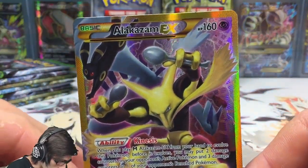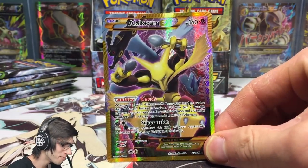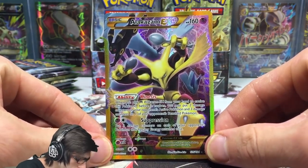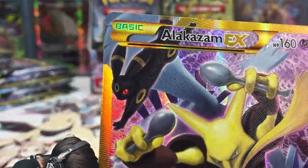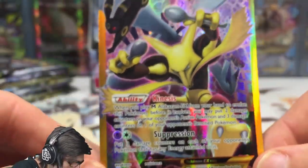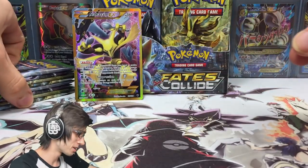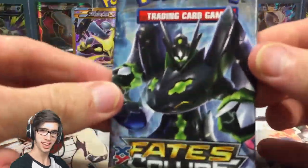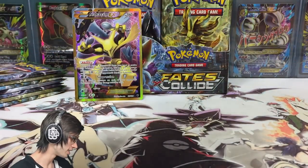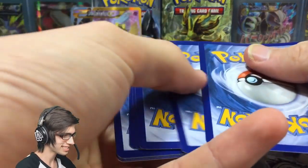We did it! We pulled the Alakazam EX Secret Rare — first pack magic! What an incredible start. The card has 160 HP with the ability Kinesis and the attack Suppression. The artwork features Umbreon chilling in the background, Alakazam as the main man, and Lugia just poking his head up in the back. Be sure to drop a like down below — every like helps with exposure on the YouTube algorithm. Let me know what you guys think of the artwork!